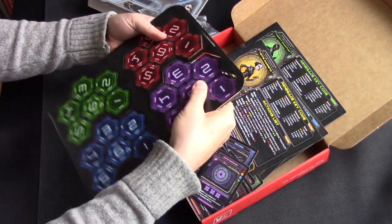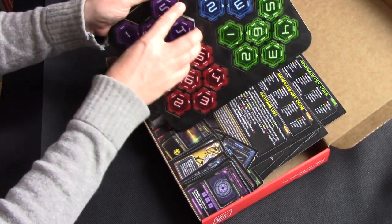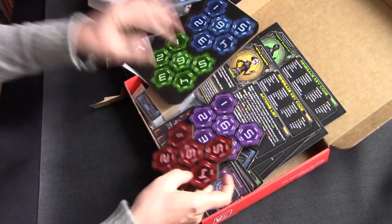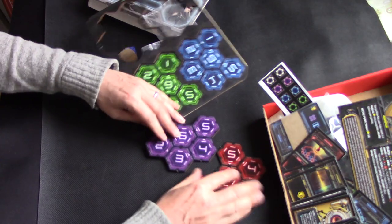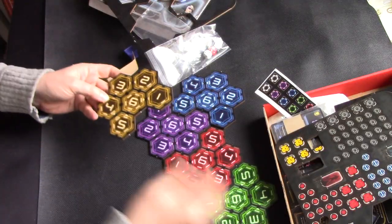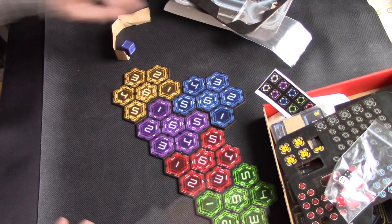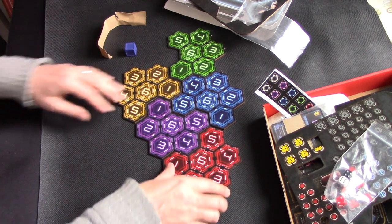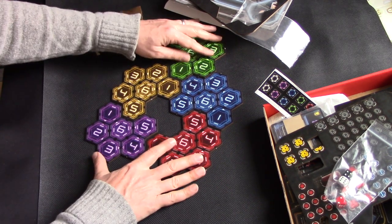I'll show you the server tiles — these are the regular tiles which will be double-sided and bigger in the final game. They slot together like this to create a network, and it's going to be variable — every time you set this up it's going to be different because you pull the tiles out randomly. Each server has a short name: Virtue, Freedom, Salvation, Faith. You can even create holes in the network if you wish. Lots of variability in the setup right from the get-go.